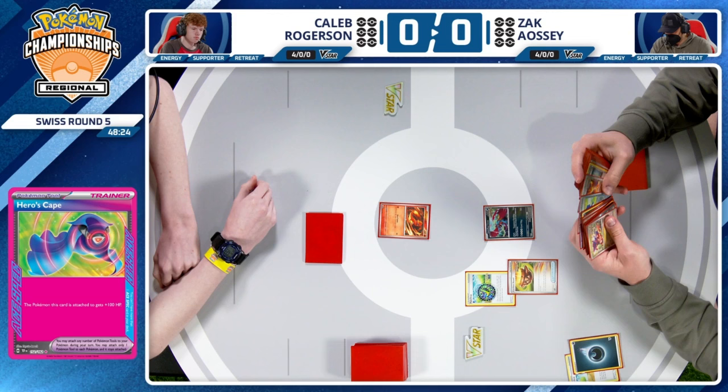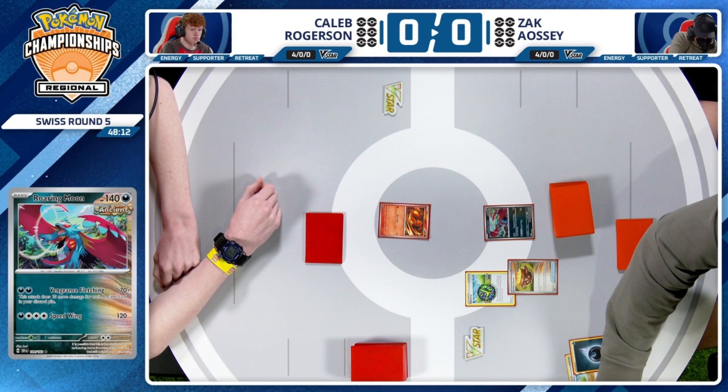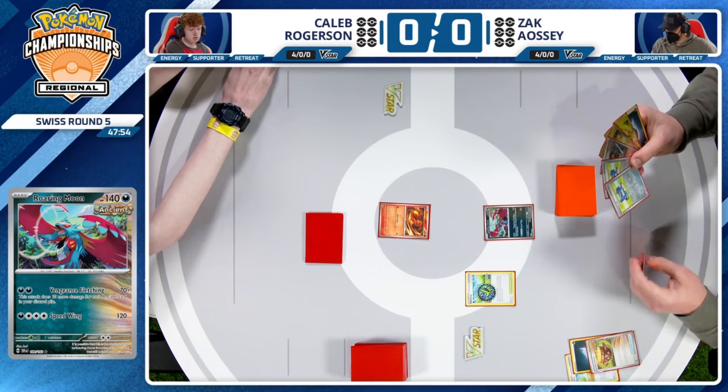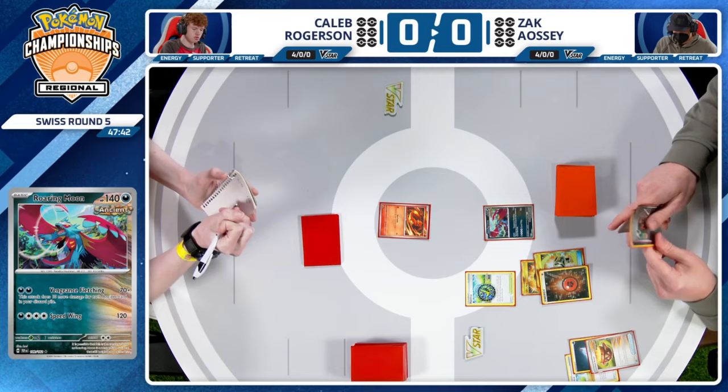But one thing that Caleb's playing trying to counteract something like that is that Heroes Cape spec. It's just a back and forth over and over again, trying to find these slight advantages, potentially sneaking in some knockouts. Try to get through 100 extra hit points when we're already one of the beefiest Pokemon in the TCG. Zac is not playing any copies of Lost Vacuum, so that's going to be a pretty clutch card if both players get the ideal setup in this game.